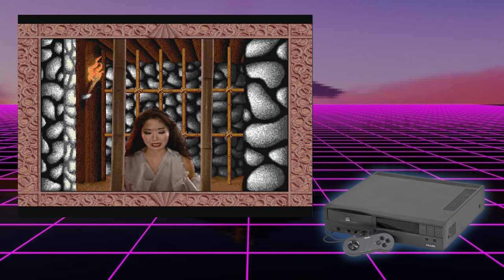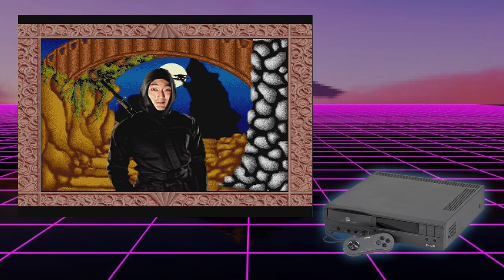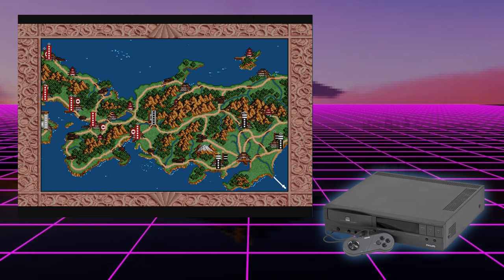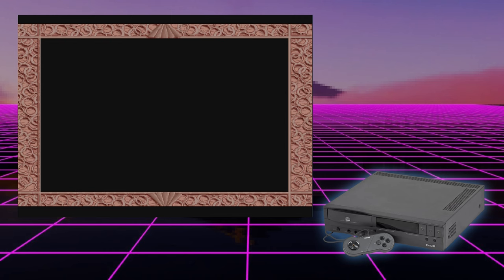It is a dark time for the Minamoto. Kiyomori, leader of the Taira clan, has imprisoned me in this cell, soiling the last vestige of our family honor. Yoshitsune! Services such as mine are not to be taken lightly, nor are they inexpensive. I will dispose of the one you have requested. General Yoshitsune, your men are ready — we await your orders. Furthermore, you are granted an additional training option for all combat sub-games.